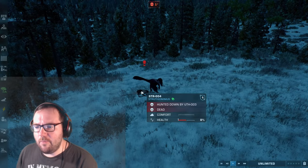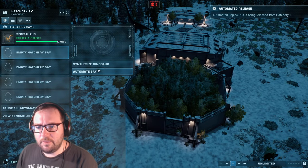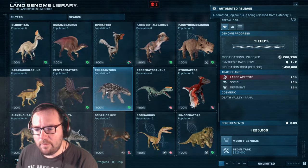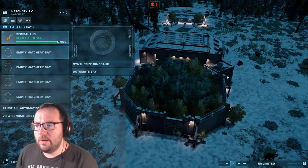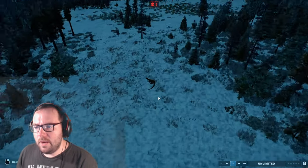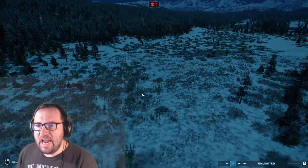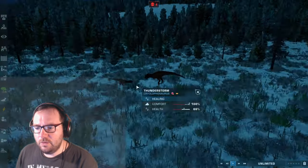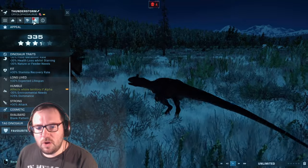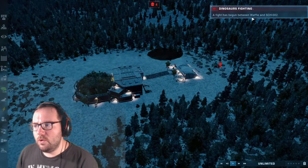We've got a Struthiomimus being hunted down by a Utahraptor. How many Struthiomimus do we have left? We are down to four — there are still four of them left. A Utahraptor got into a fight with a Megalosaurus. We've got Tangerine going up against Thunderstorm — 66% against 100%, not looking too good for Thunderstorm. Are you strong? You are strong and fit. They do call off their fight though, which is great.